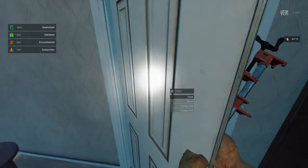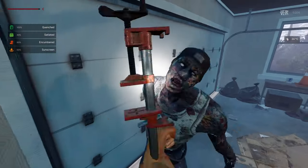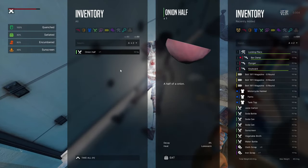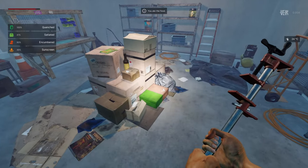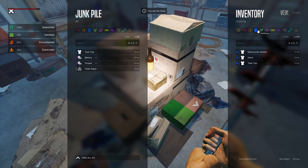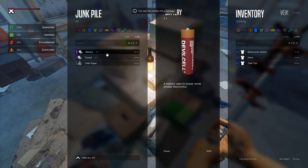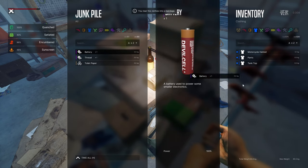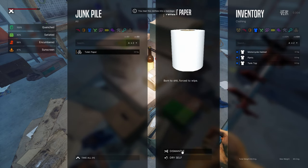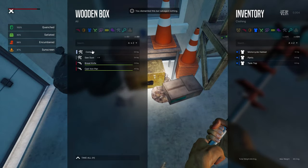Hello — there's a zombie inside! Let's lock it out — nicely done. Onion half heated — it's lukewarm, should be fine. I already have a tank top but I can tear it into a bandage. A battery, thread — useful in crafting. Toilet paper dismantle — salvage nothing. A compass!